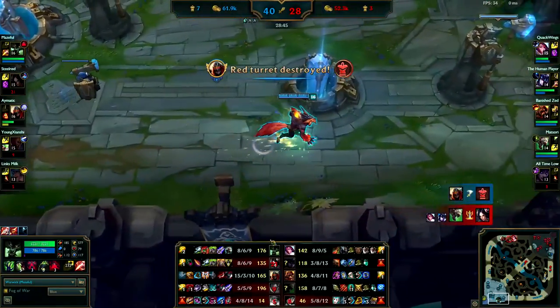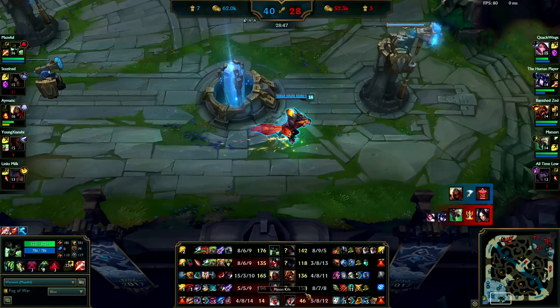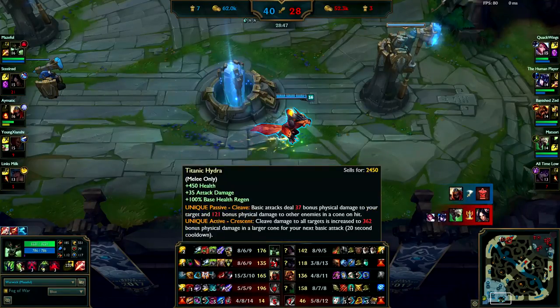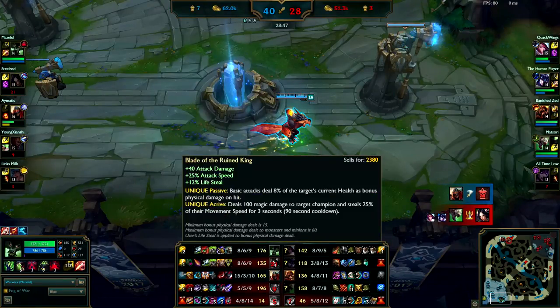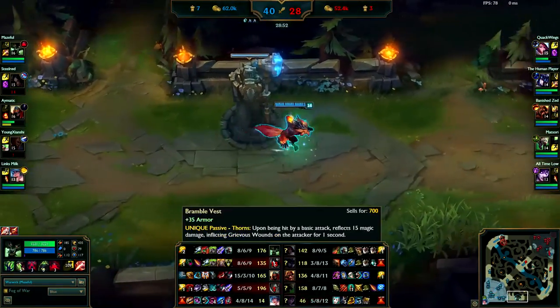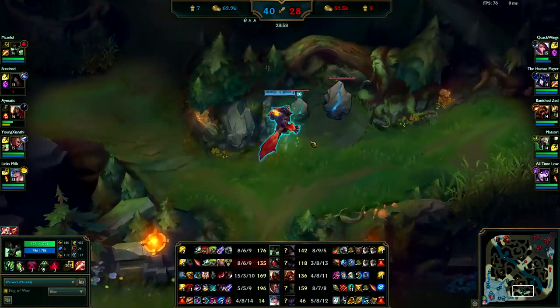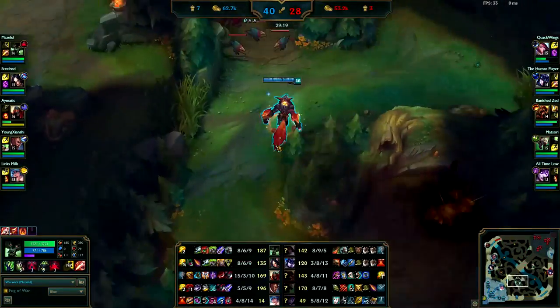You did go for Spirit Visage — the problem is they have two massive AD dealers. If you would have gone for Tabi it would have made you take a lot less damage from Twitch and Fiora. They're massive auto attackers and you basically just have magic resist, so you're actually fairly weak even though you have a lot of HP. The lifesteal off of Blade of the Ruined King really isn't going to do much if you're hitting Fiora because of her Bramble Vest, and if one of them ignites you or gets Executioner's Calling your Blade of the Ruined King is going to be essentially useless.